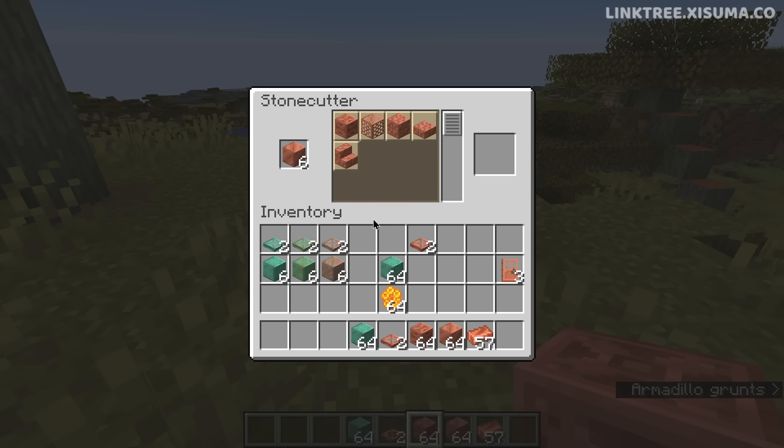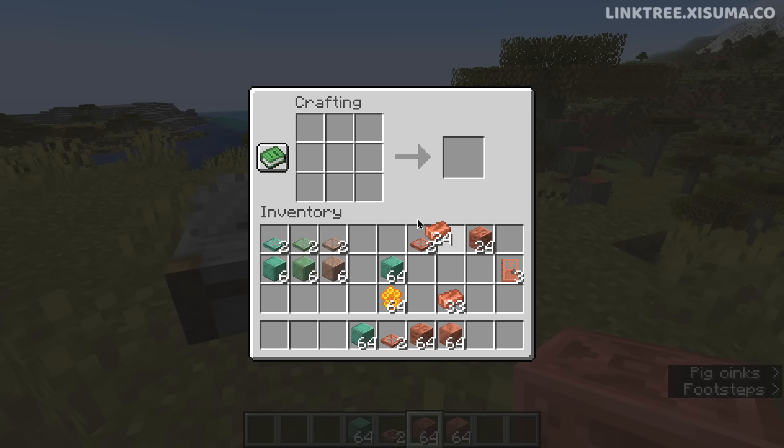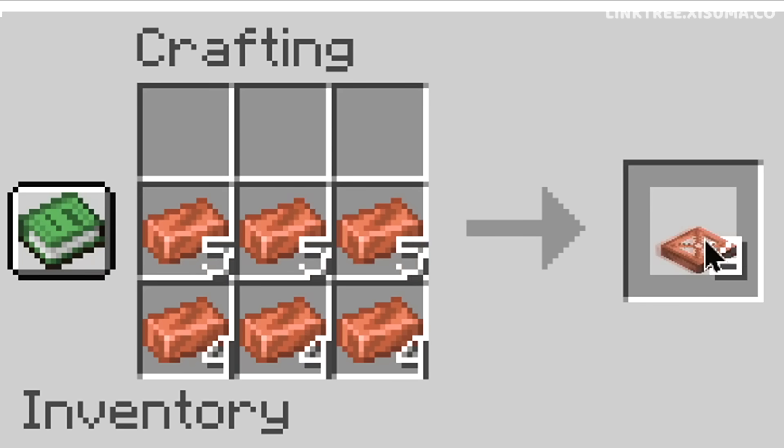I think a better solution might have been to use chiseled copper, since you get four of these from one copper block, and 24 of these would be equal to eight trapdoors. And there's actually a bit of a bug here — for some reason the bottom row isn't getting consumed in the crafting grid.